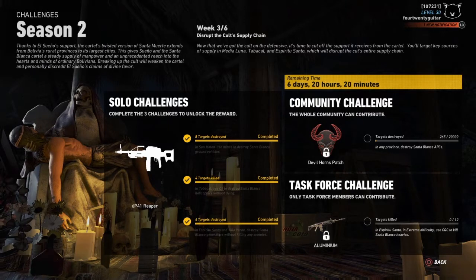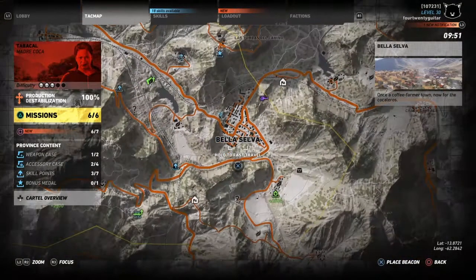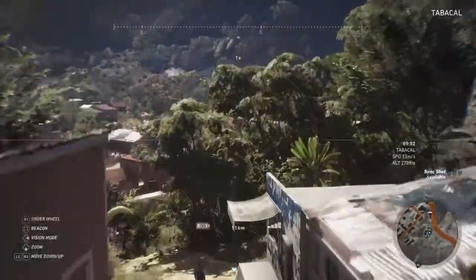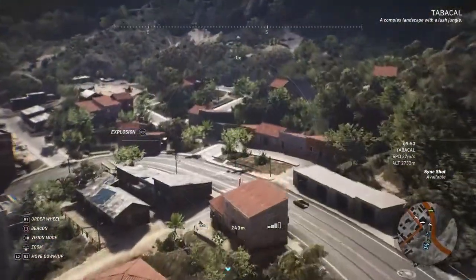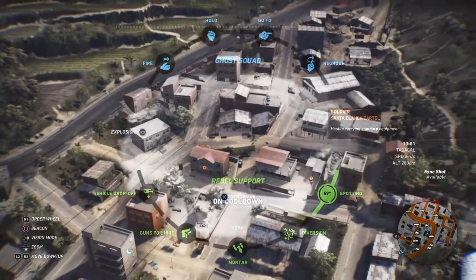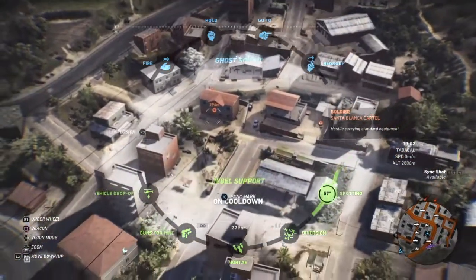That takes care of the eight vehicles. Next we're moving to Tabacal to destroy four Santa Blanca helicopters with C4 and not die at all. Look for Bella Selva in Tabacal — that's a great place to start. You can go wherever you want, but this spot is going to be really easy.